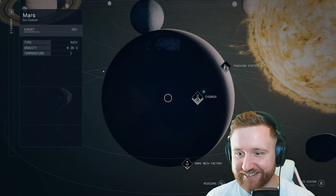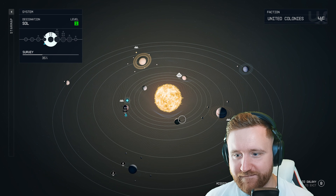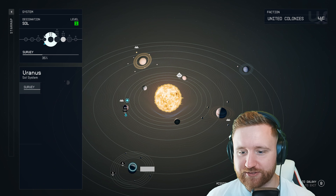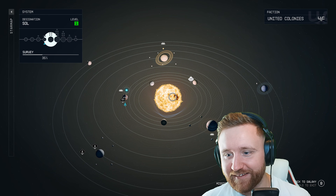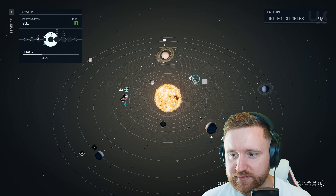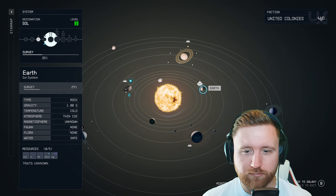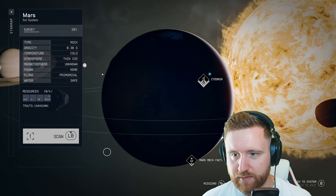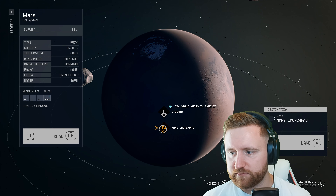Let's see - yep, here it is, our solar system. Earth looks screwed, man. Mercury, Venus, Earth, Mars, Jupiter, Saturn, Uranus, Neptune, and is that little Pluto out there? And of course our sun. I like how they give you the proper diagram. Tell me why Earth's looking barren - thin CO2, that's different. Back into Mars. We've got a fracking station, a Mars mech factory, another fracking station, but Cydonia is what we want - ask about Mawara in Cydonia. Let's go in and land.